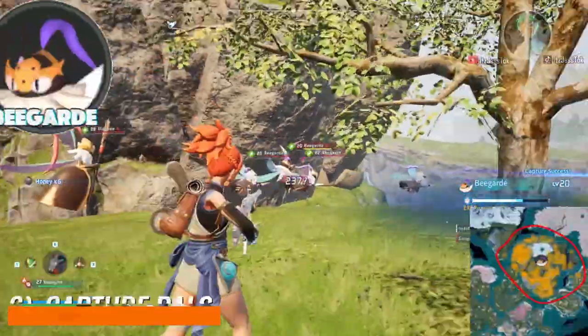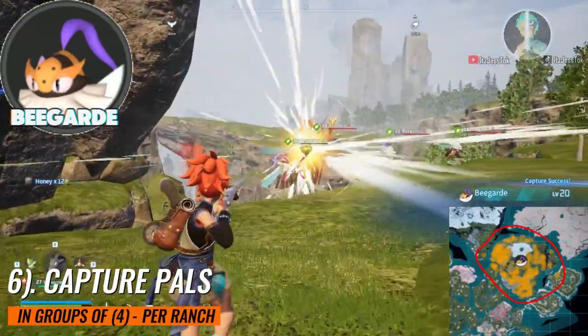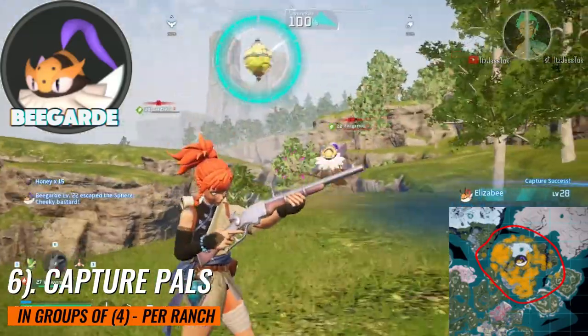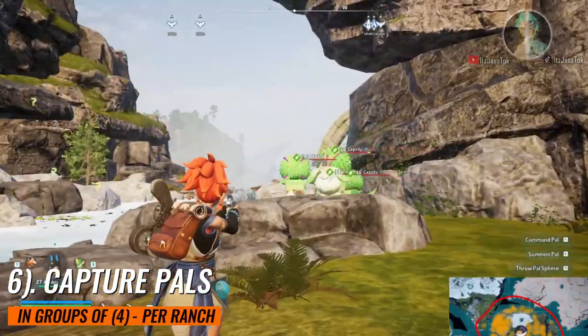Number one of the pals, you gotta find the cows. Number two of the pals, you gotta find the bees. Number three of the pals, you gotta find the Capritis and then the chickens. The bees are probably going to be the most difficult ones out of all of them, because these guys have a knack for kamikazeing and they ain't pretty.